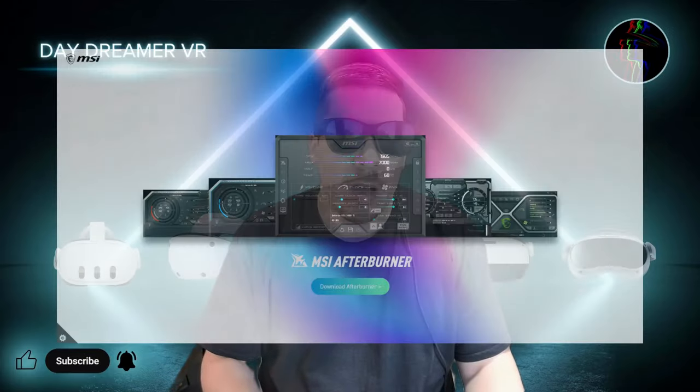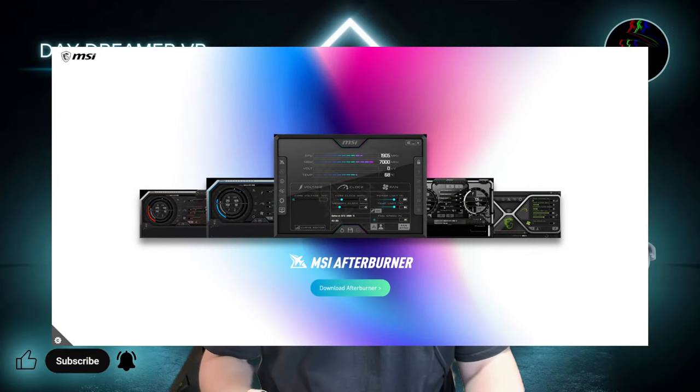I'd recommend an app called HWinfo or MSI Afterburner and RivaTuner Statistics Server to monitor your computer's processor and graphics card load and frames per second, if your game doesn't have the option to monitor it built in.